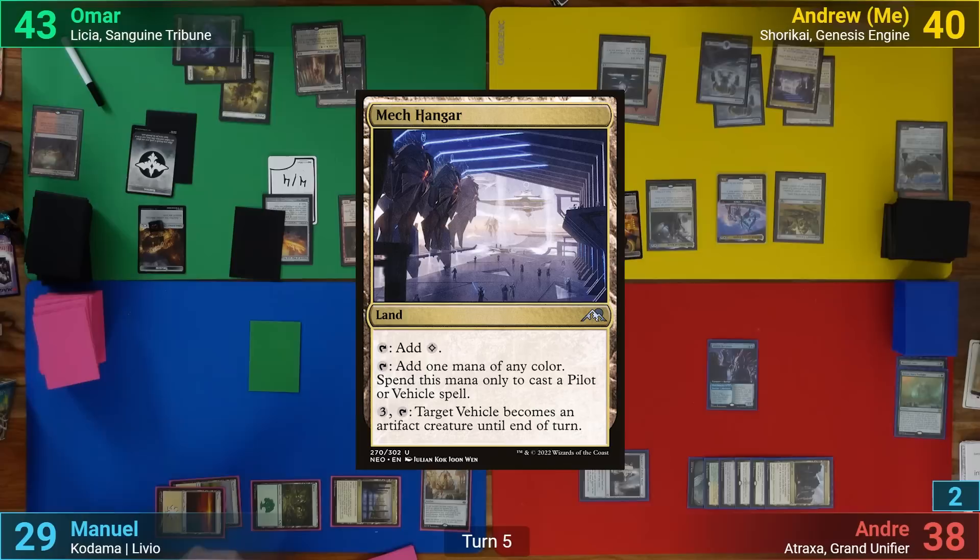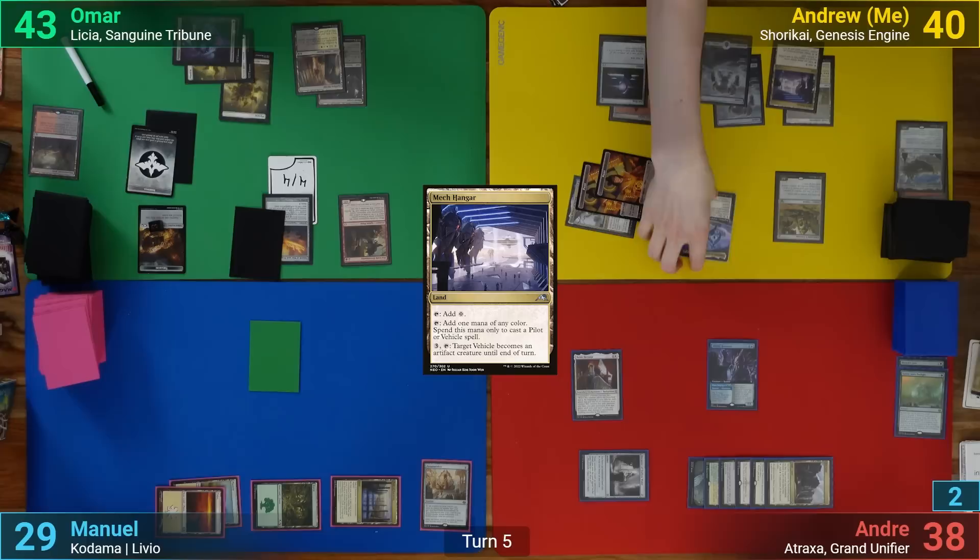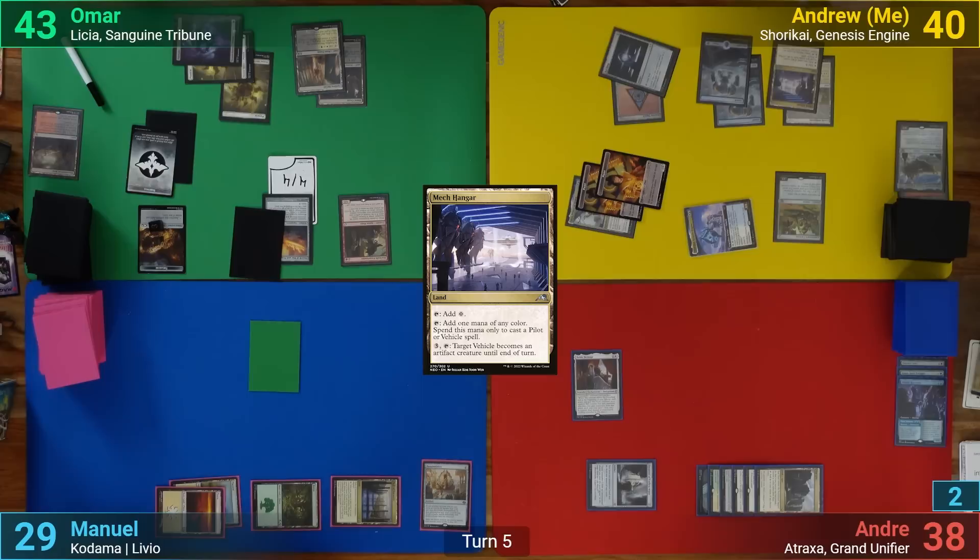I draw and play a Mech Hanger. I then tap my Pilots and Urza to crew up Shorokai. Going to combat, I swing Shorokai at Andreas, who chumps with the Illithid Harvester. In my second main phase, I then cast a Smuggler's Copter.